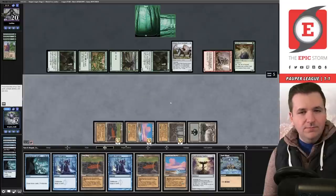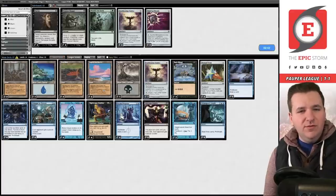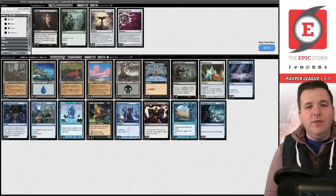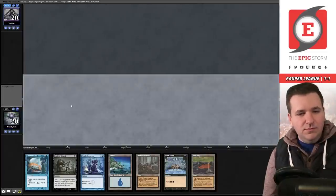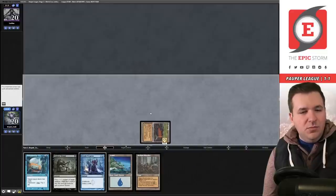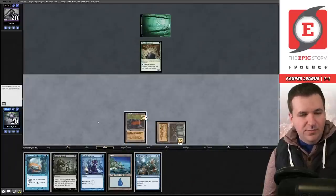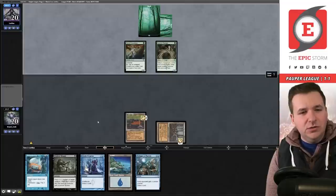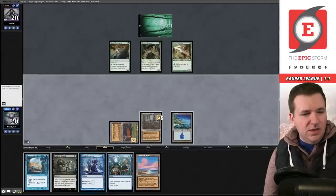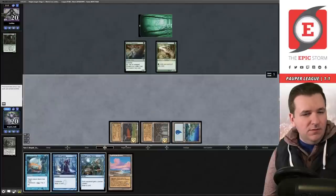Bummer. We go to the next game. I wonder if I want Wurmcoil Engine instead of Ever-Flowing Chalice now that we've seen Gorilla Shaman also picks off mana dorks. Can't keep — sure. We get rid of Dark Ritual. We play Peat Bog and pass. They play the Caretaker. We play Hickory Woodlot and pass. They play a Ranger. We play Harabaz Leaf Caller and take a draw. We tap our mana and Wound the Ranger — we get a poison.